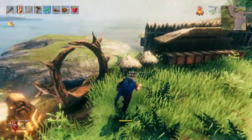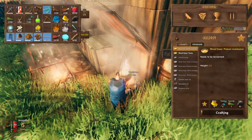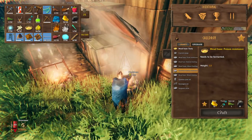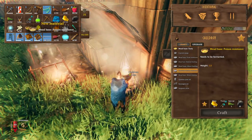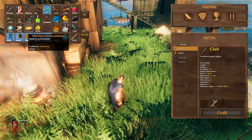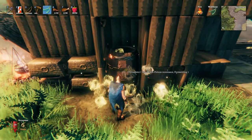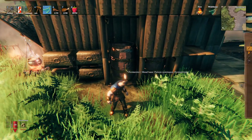Whenever you have everything you need, cook the poison resistance meat. When that is done, you need one more thing: a fermenter. The fermenter will turn the meat into potions. You need 20 fine wood, 5 bronze, and 10 resin to make a fermenter. Whenever you have it, put the meat in and wait a while — and there you go, you are almost ready to fight Bone Mass.